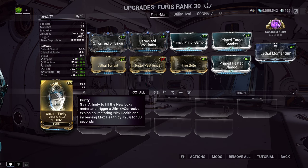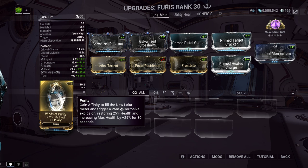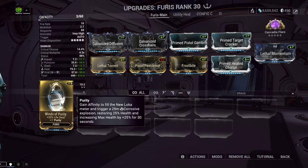You also get that Purity effect. When you have the weapon out and you get about 1,000 Affinity with it, it's going to trigger a Corrosive Explosion — pretty poor damage that doesn't scale well with difficulty. But it restores 25% of your health and gives you a 25% bonus to your max health for 30 seconds. This is on your base health though, so it's not going to be the modded value, it'll be the base value.